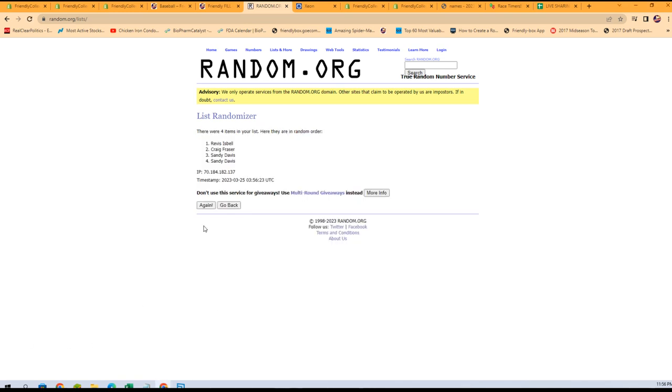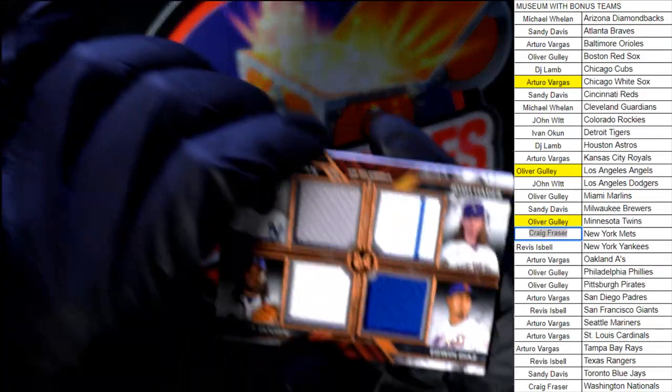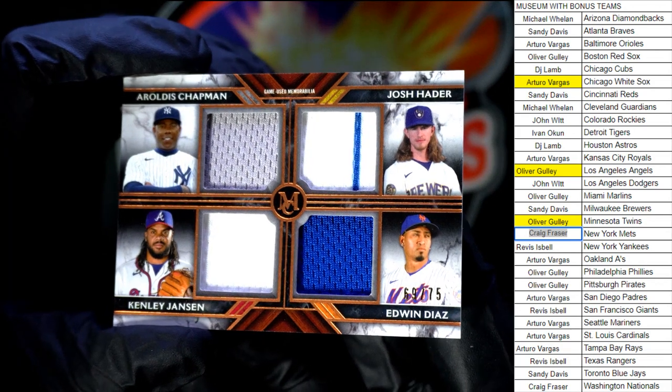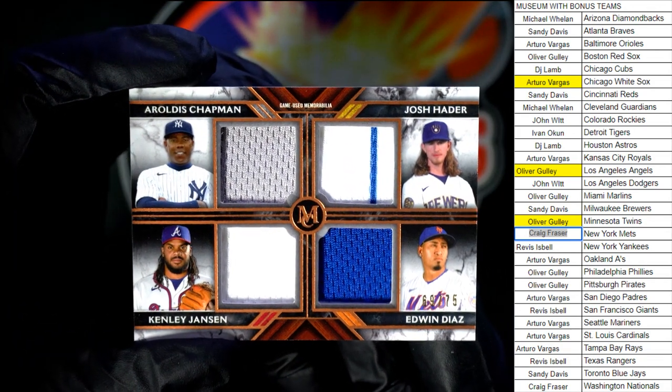We've got one, two, three, four, five, six, and here it is — lucky number seven. And our winner is Craig F. — you will be getting the card. Let's switch back over and show you that card again. This four-player card is numbered to 75. Let's see if we can find that number — 69, giggity, out of 75. And that one is going to Craig F.